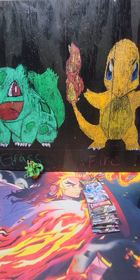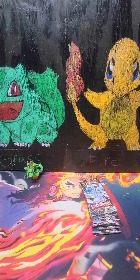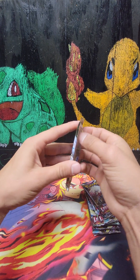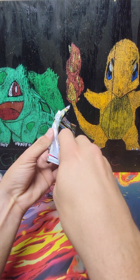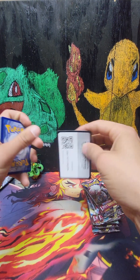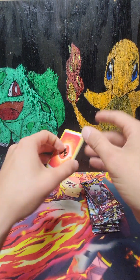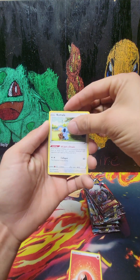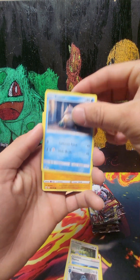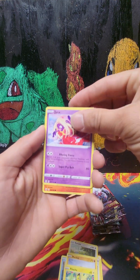Alright, no problem! Eight packs — let's get started. First pack: there's our first code card, two, three, four — psychic energy, fire, Coal, Murkrow, Bronzor, Snorlax, Garchomp, Pikachu. Let's go! Jinx, Jinx!